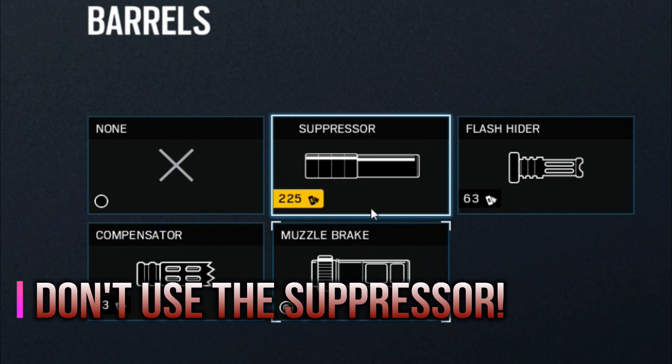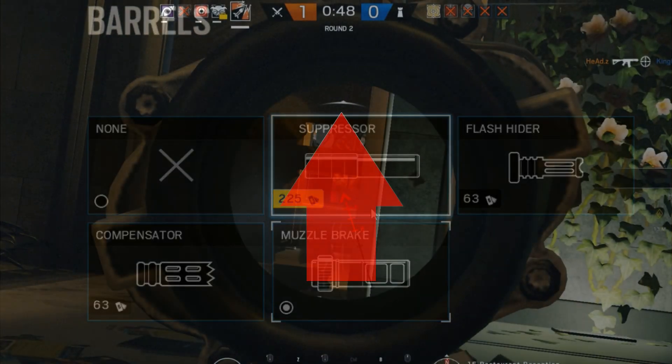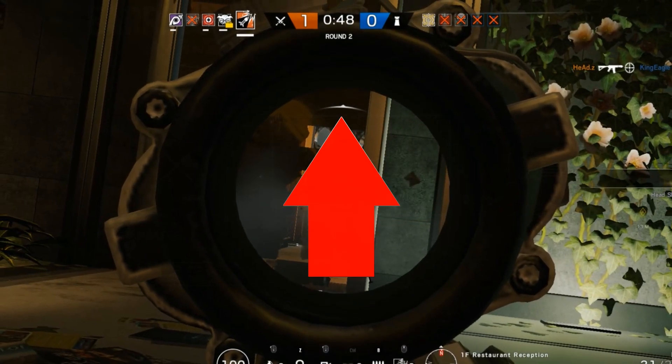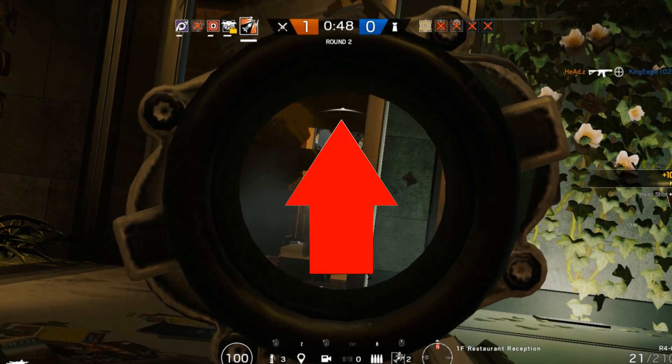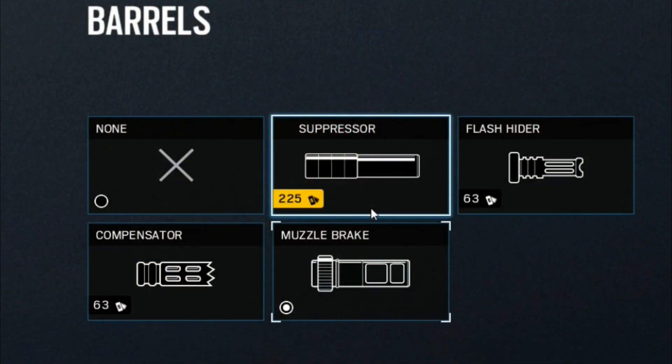All the suppressor will help you do is when you're getting shot at, you guys can see a little circle with a little arrow appearing on different sides of your screen, which indicates where the bullet came from. The suppressor will basically make that go away, which is nice. However, it's just going to really impact you. You want to be doing as much damage as possible. So my opinion on this one: stay away from it. Don't use it at all.